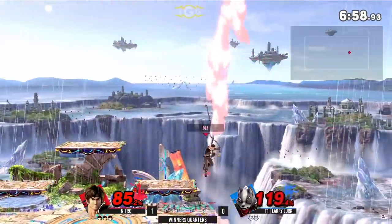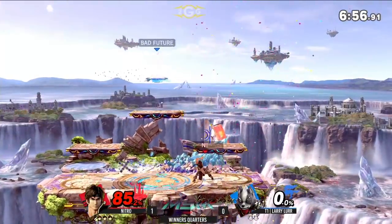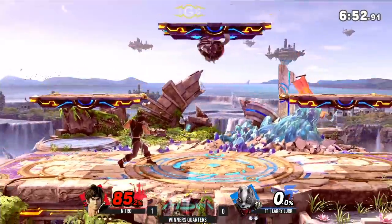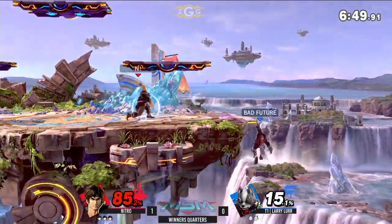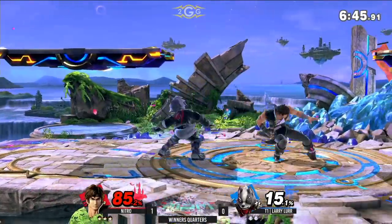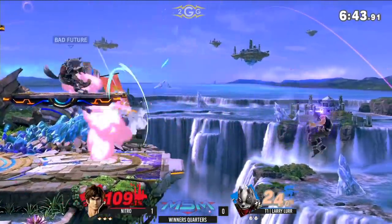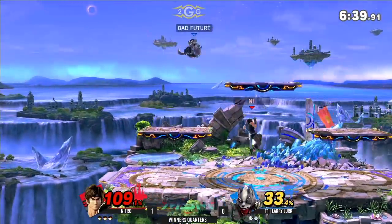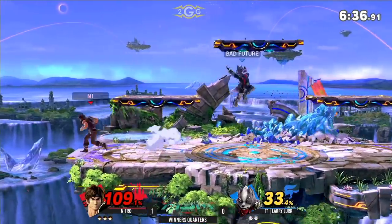The DP comes out — great out-of-shield option — and just catches him with the up air. Very nice. It's really good at catching the jump in that situation where he's just right above him and trying to find a way back to the ground. I think he actually covered an air dodge as well. Nitro with the first stock is really good because he just wants to set up that zone with the projectiles and go from one side of the stage to the next, pretty much just keeping Larry in the center.